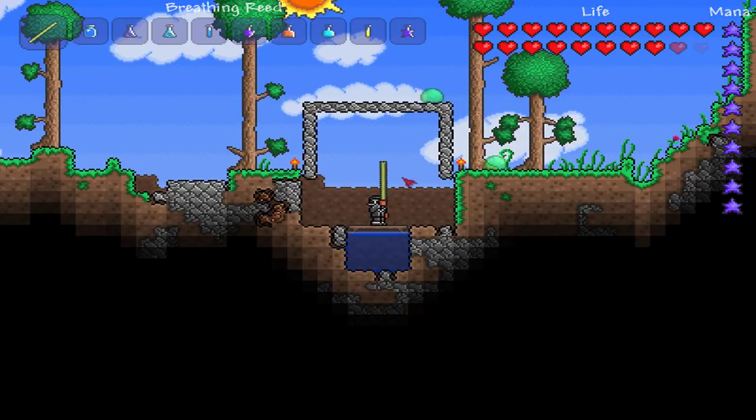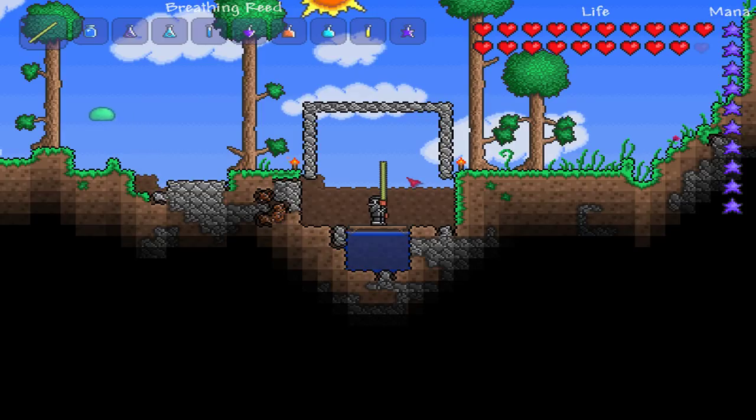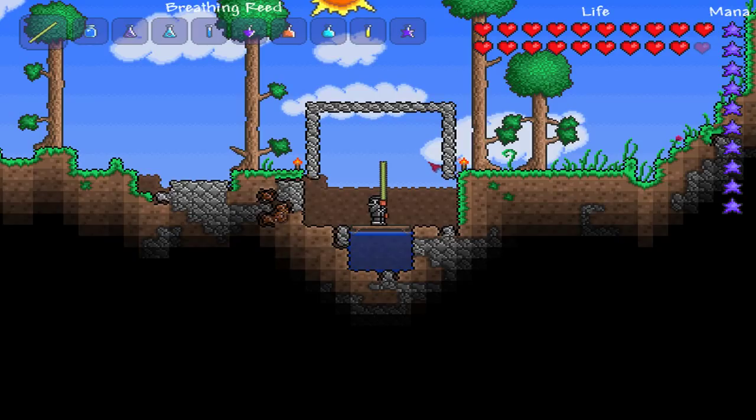First, we're going to go over the various different types of rare plants that were added in 1.0.5. The first one is blinkroot. Blinkroot grows naturally in caves, and it only gives seeds when fully grown, when it's emitting pulsing light. These rare plants grow naturally in certain places, but only give their seeds under a certain condition. The next plant is daybloom. It grows naturally on regular old grass, and it only gives seeds if you harvest it during the day. That's the easiest one.